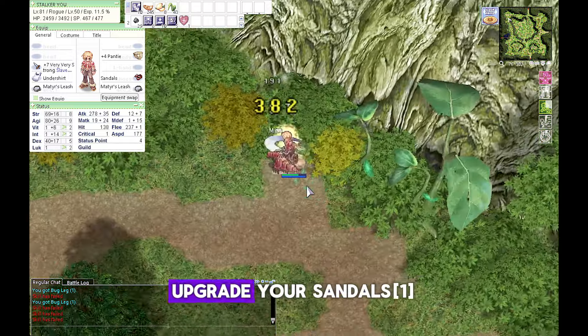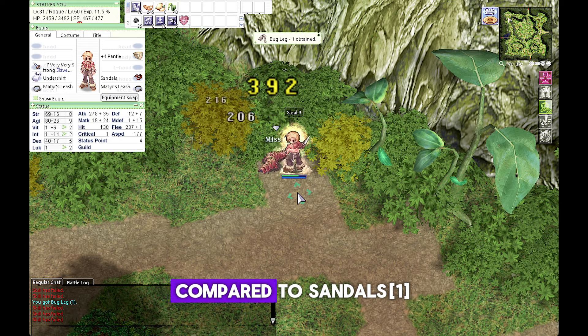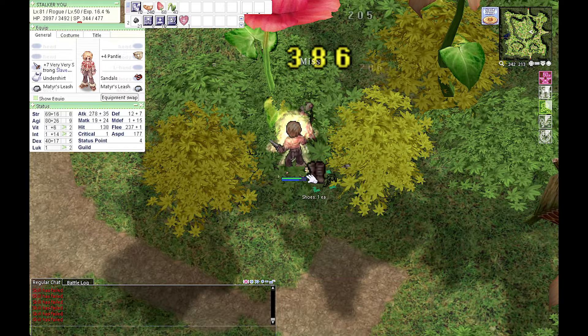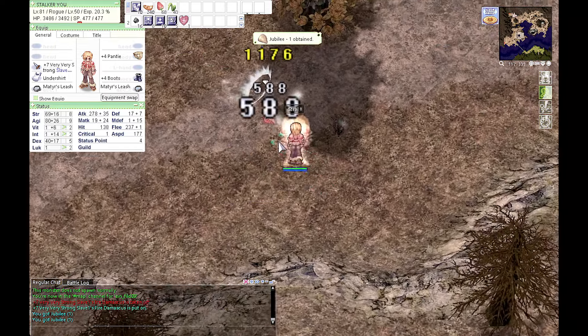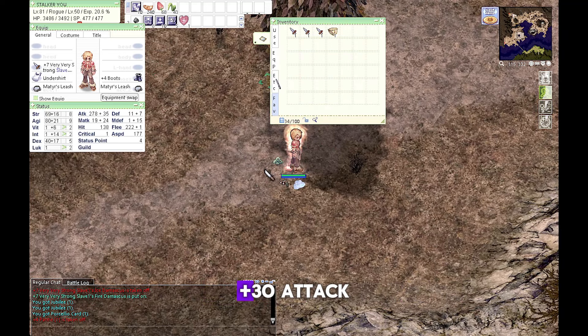Don't forget to upgrade your Sandals to Boots — Boots give extra defense compared to Sandals. Slot them with Matyr card or Garret card. With a slotted Pantai, get Porcelio card for an extra +30 attack.